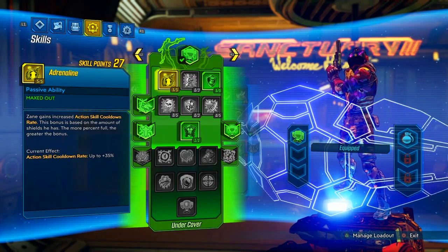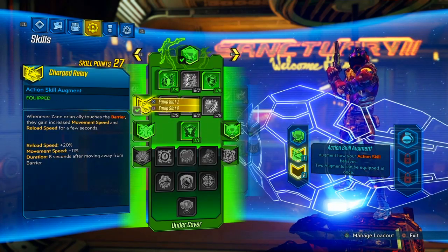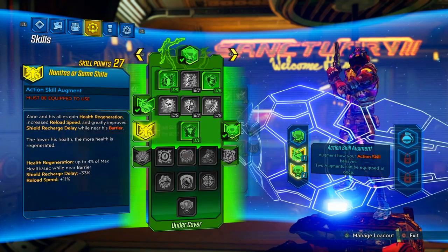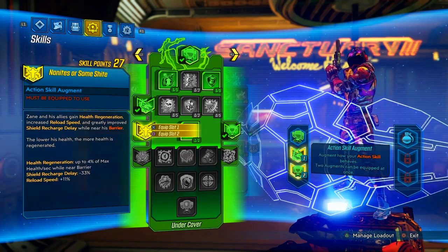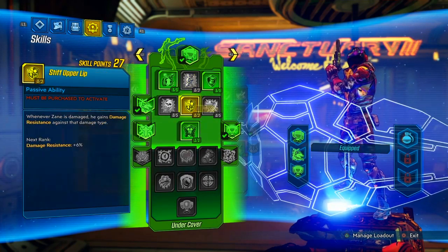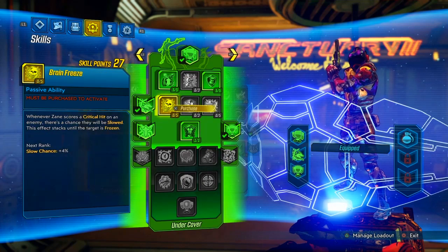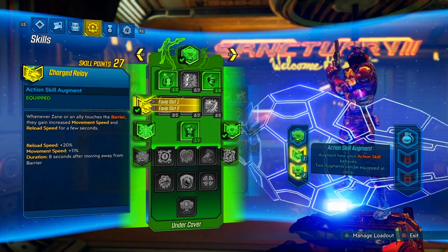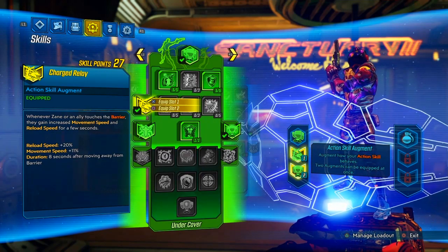For augments, equip All-Rounder and Charge Relay. We're not going to be sitting inside our shields, so anything like that isn't the move. All-Rounder is why we specced into this tree. Charge Relay gives eight seconds of movement speed when you pick up your shield — it won't count while you're inside the shield, only when you touch it. At least you get a bit of movement speed and a little more roll speed, so why not.